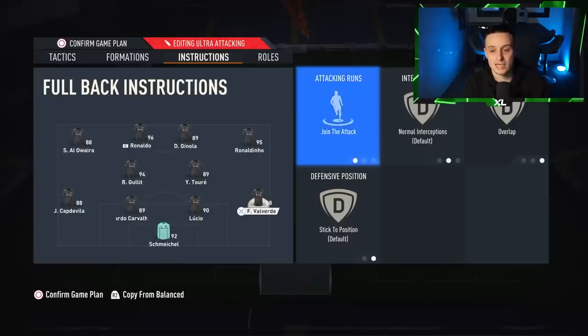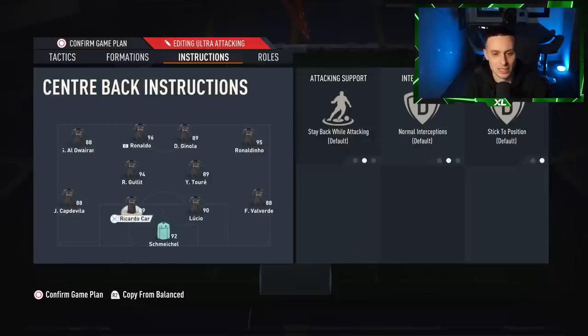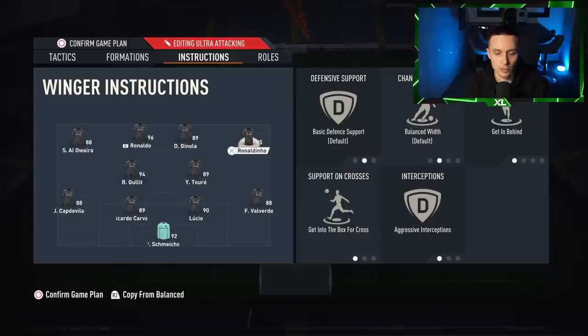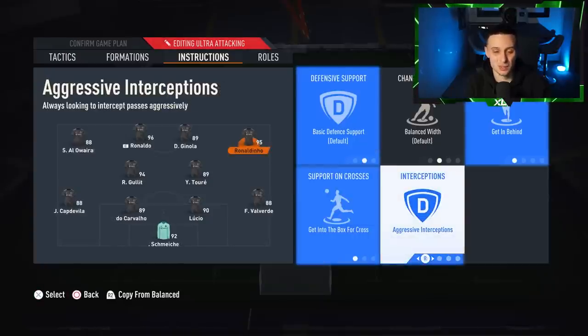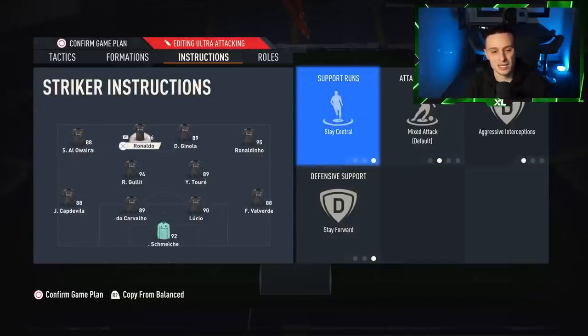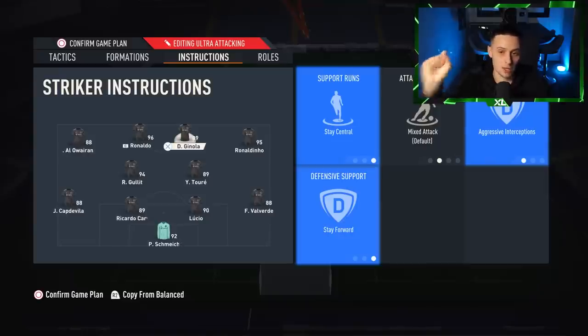Get everyone into the box. Centre mids are on balanced and cover centre — because you do need some structure. Although we're throwing everything forward, don't put these on get forward or you'll literally have no one to build up with. The right and left forwards are on basic defensive support, getting behind, getting in the box for crosses, and aggressive interceptions because you're trying to win the ball back. Strikers are on stay central, stay forward, and also aggressive interceptions — those four are going to pin the four defenders all the time.